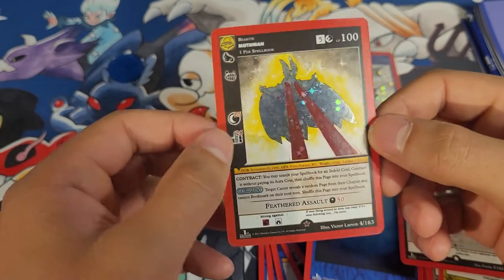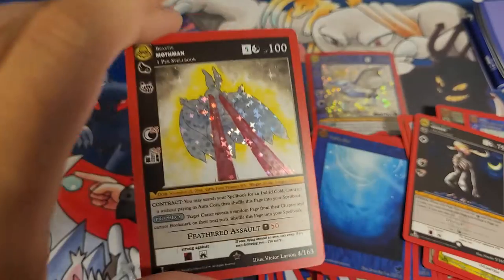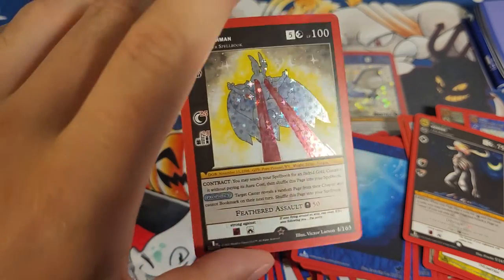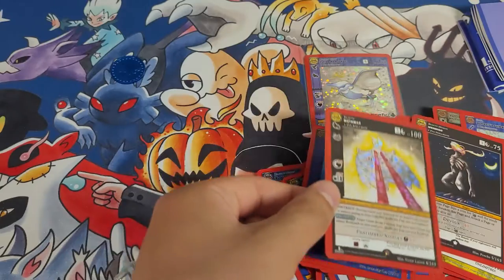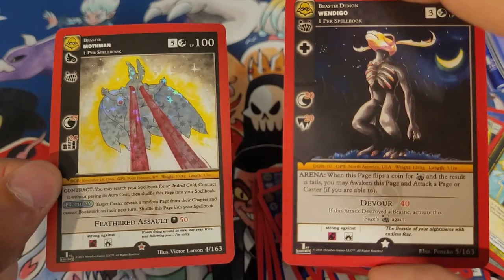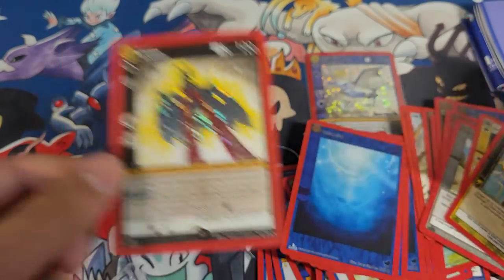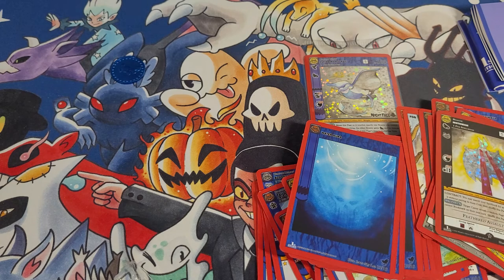A reverse foil Mothman — oh, that's a good way to end it! This is the best Mothman pulled so far on this channel, that's so cool. Hopefully we can get the Cryptid Nation one foil sooner or later — that one only comes in foil. Wendigo and Mothman — that's so cool. And yeah, that's it. Thanks a lot for watching! If you enjoyed the video hit that like button, and if you really enjoyed it hit that sub button. I'll catch you next time.